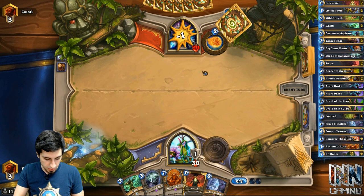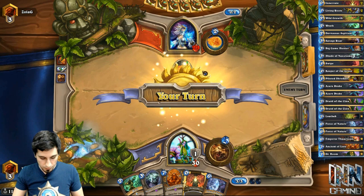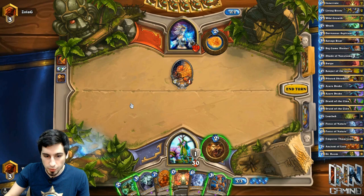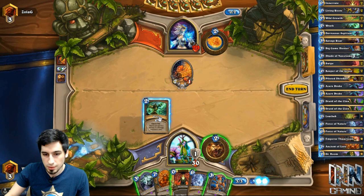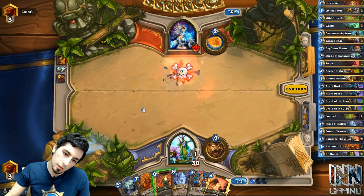Identifying deck type just comes with playing Hearthstone. A good indicator of Freeze Mage is a turn two Loot Hoarder, a turn three Arcane Intellect, or a Secret on turn three. By turn four or five you should have a good idea of what deck your opponent is playing, no matter the class. This will come with experience and knowing the different decks that are out there. We also have an entire video dedicated to going over popular decks, and I'll throw that annotation to the side.